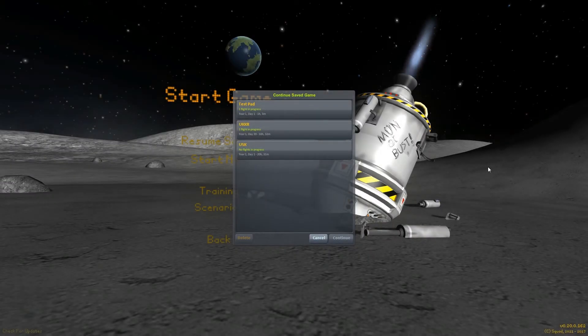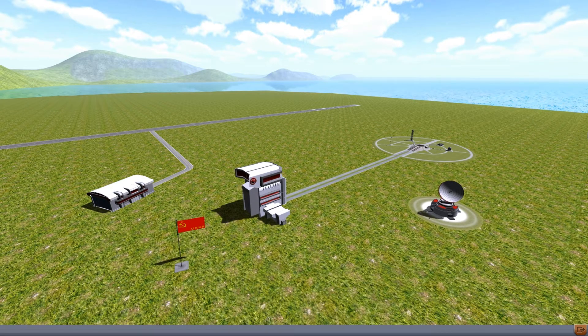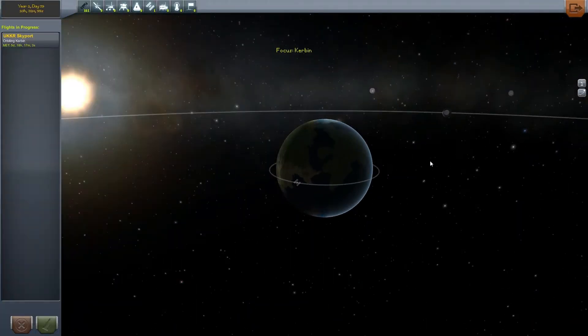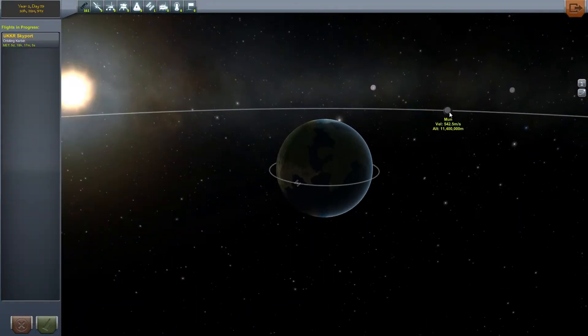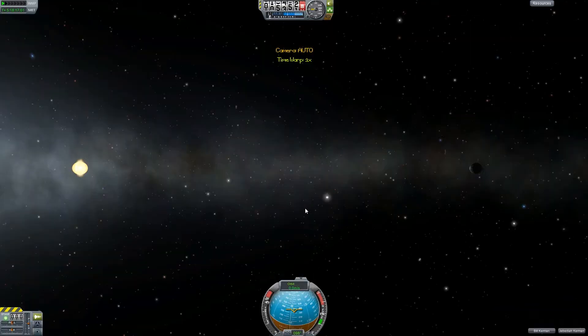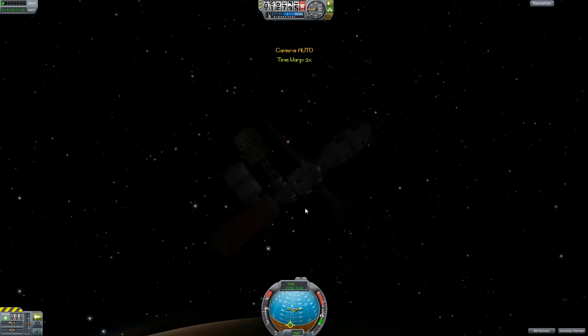Since the update is going to be breaking save files, I have no use for the save files I have anymore, so I will do something fun with my space station. I actually already did it with all the satellites and all the other stuff I had. I did have a rover on the moon, but when I loaded it up, somehow it was inside the ground. Hopefully they have that taken care of soon, because that would be really frustrating if I was actually still trying to use that rover.